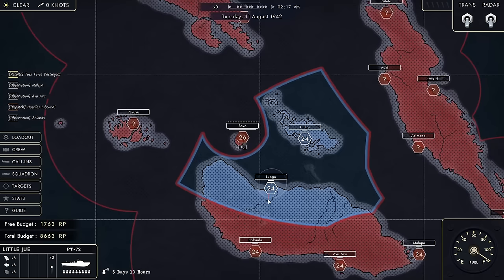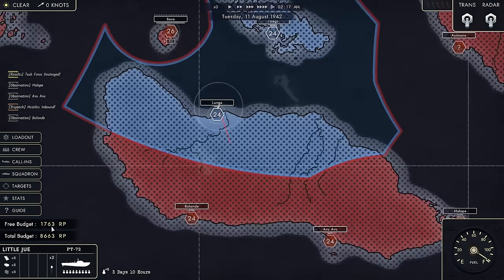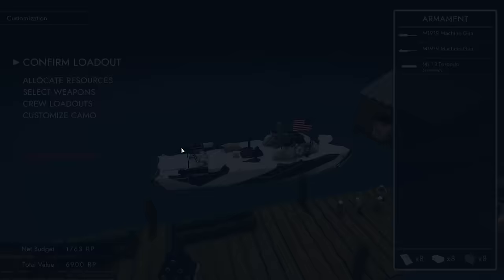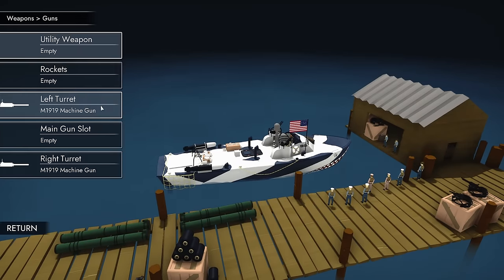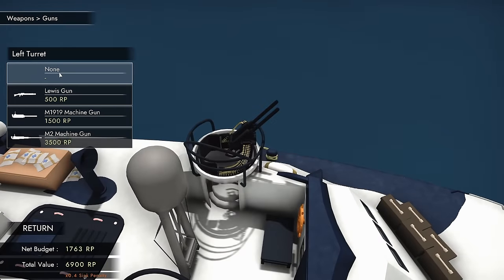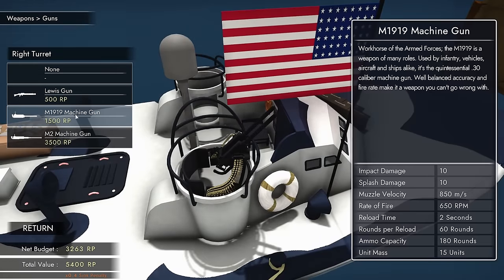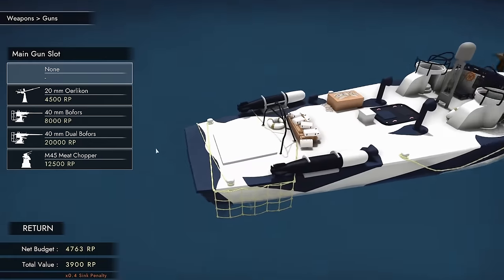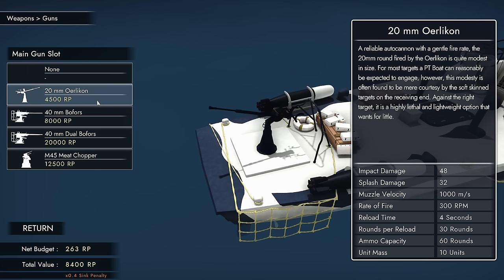Seeing as I scouted out a few more of the islands and bases that the Japanese have, I now have a bit more of my resource budget. That means I can adjust my loadout, and I've found an interesting opportunity. I can get rid of both of my turreted guns — I can remove this and that, because these are just the 1919 machine guns, a .30 caliber machine gun.